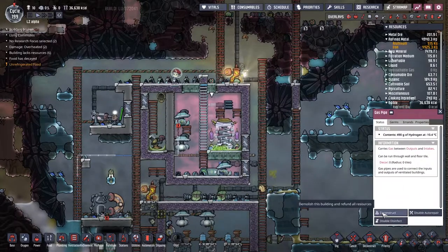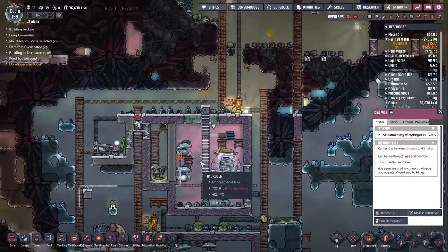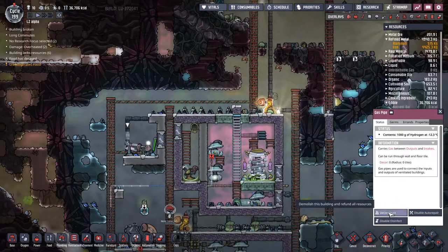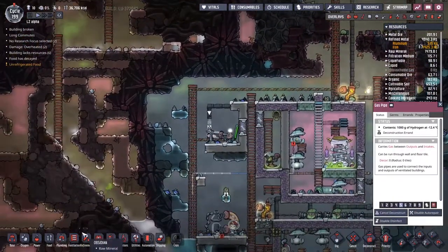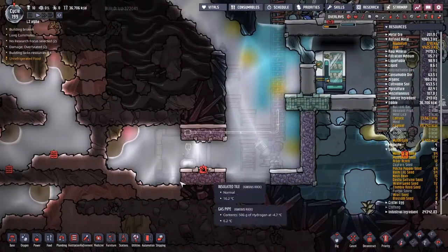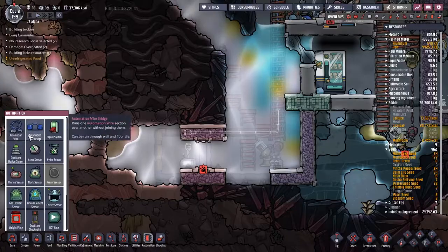I'm going to break this pipe and put in a valve - that's what's going to happen here. I just really don't need a NOT gate here at all. I don't even know why I put that there.